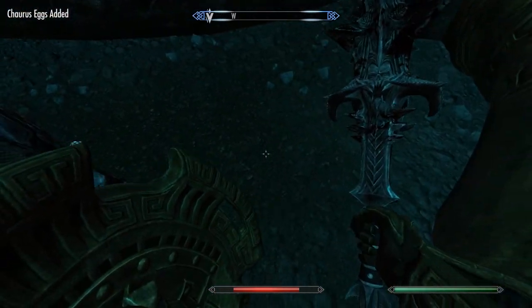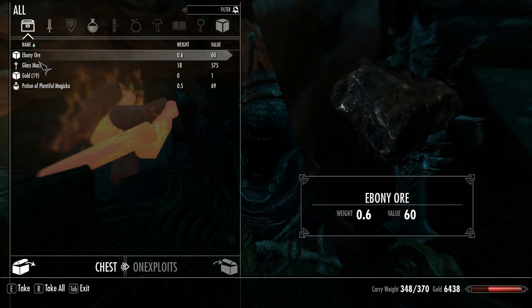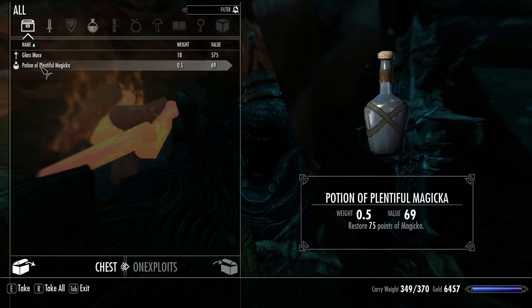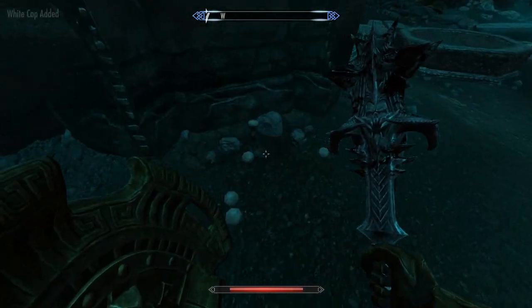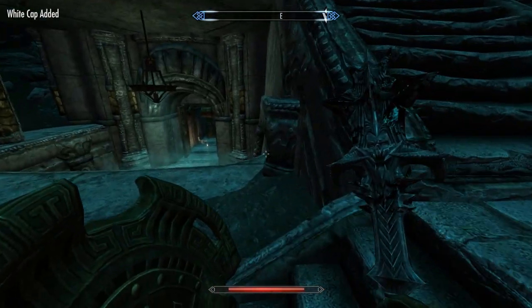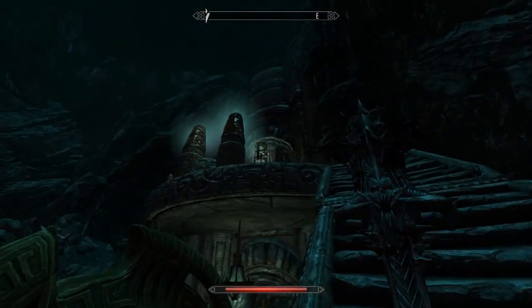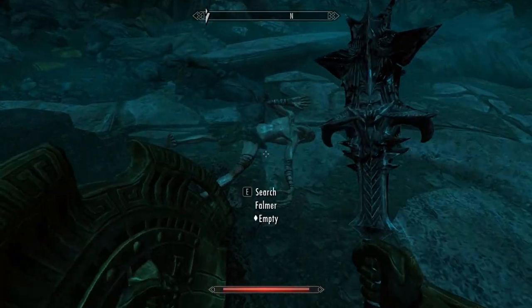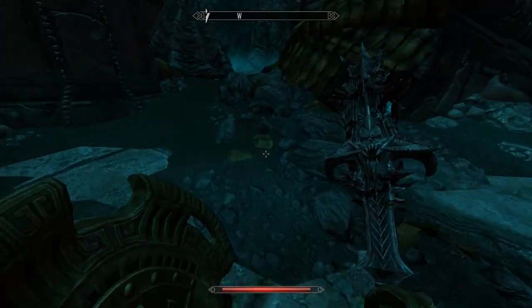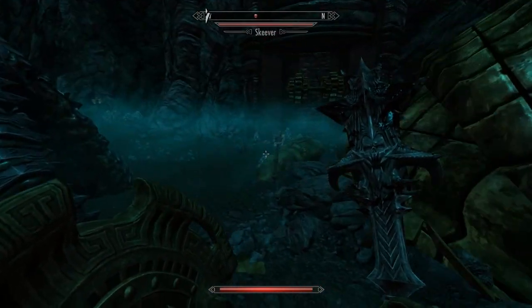Lots of nice chorus eggs. On the chest — Ebony Waraxe, hell yes! I can keep the glass mace, though I don't really need it. This place is pretty huge. Pretty damn huge. There's another Falmer tent.